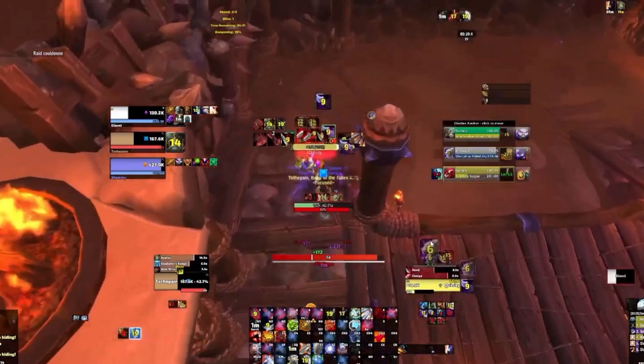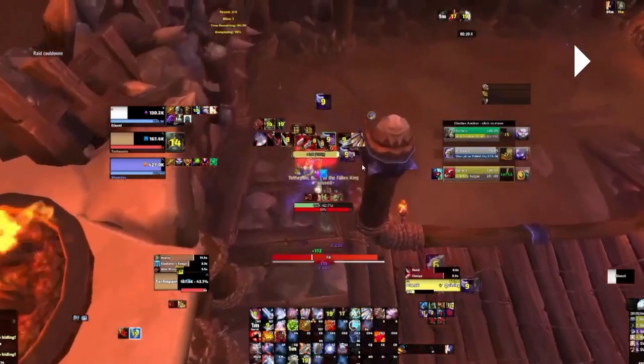You should only use an offensive Fear when they're pretty much dead - if you know you can fear the Priest and kill the DPS, then sure, go for it. But in this situation that's never going to happen because they're high health and have defensives. So most of the time use your Fear defensively, especially on Meli Cleave where they're vulnerable to Fear and it's easy to get multi-target Fears, because it's two melee next to you so it's easier to peel them.